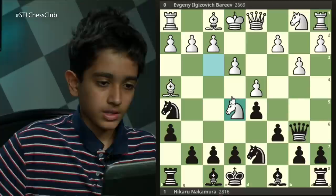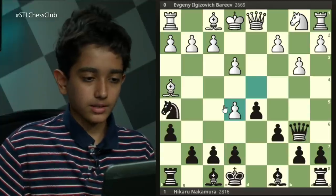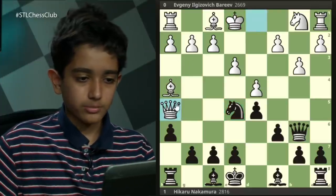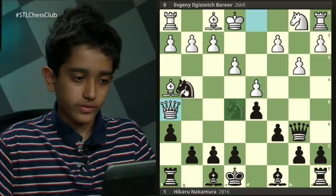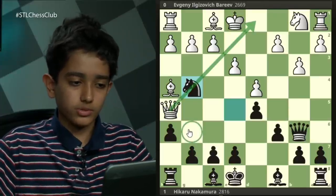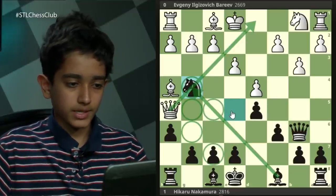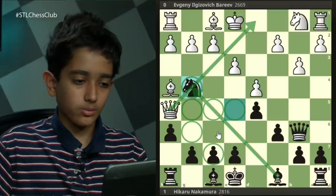This move might seem strange at first, because after knight takes e5, if white plays d takes e5, here's a simple tactic: queen b4 forks the bishop and the king. Instead of d takes e5, Barayev intended to play queen takes h5, recapturing the knight — and this is what happened in the game. Now black played knight to g4, and the queen's diagonal is now blocked. The queen has no squares it can move to without being captured — this square is protected by the bishop, this by the pawn, and so on. If black can attack white's queen without giving away control of other squares, he'll win the queen for free.